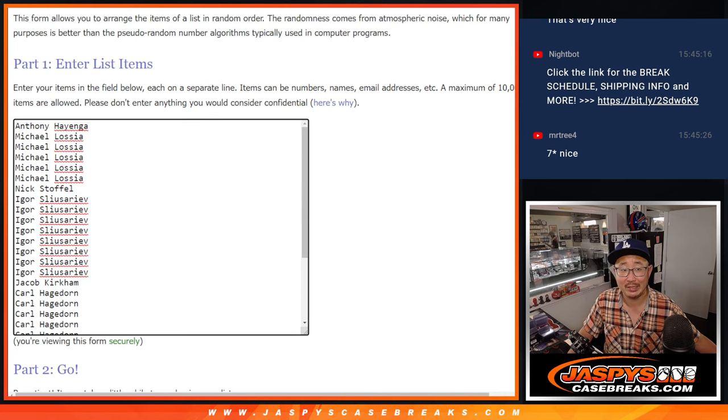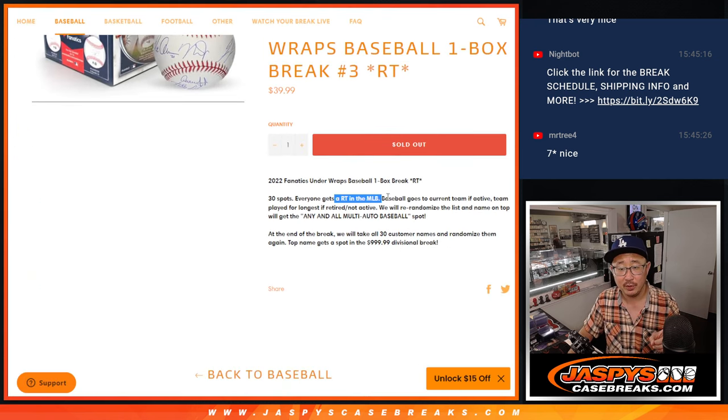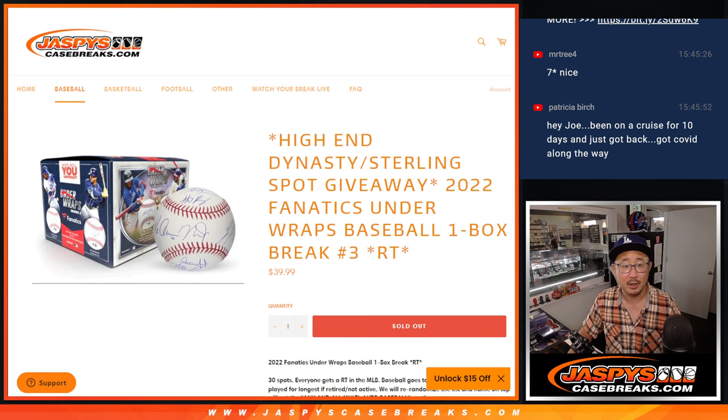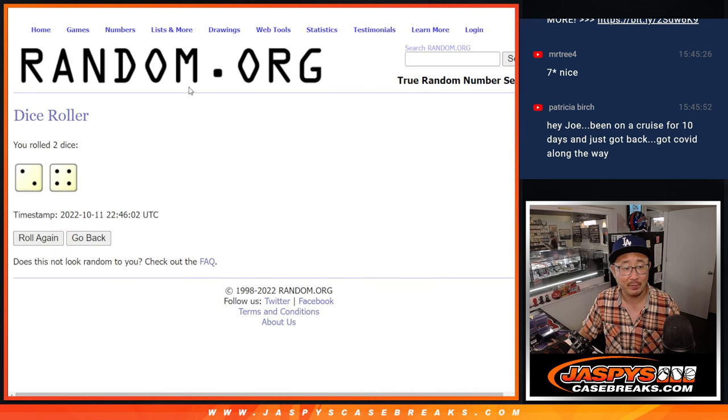Appreciate it. You got a chance to win a big division spot there too in the Dynasty Sterling Mixer. Now, three different dice rolls happening here. First, we're going to randomize you a team. Then we'll re-randomize the list, and someone's going to get the any and all multi-auto baseball spot. And then the third and final dice roll will be re-randomizing those names. Someone's going to get a $1,000 spot, that divisional break spot. All right, so let's go. Let's roll it and randomize.